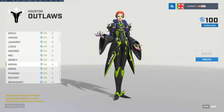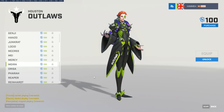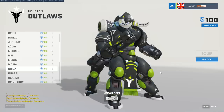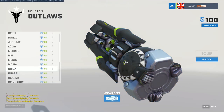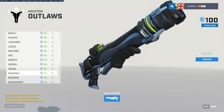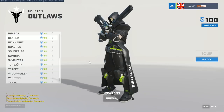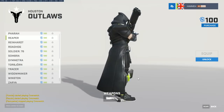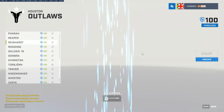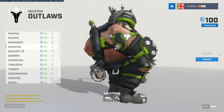CoolMatt has a more calculated D.Va positioning style. Also keep an eye on Spree — he can play a bunch of stuff but is known for Zarya. Have you ever played against a Zarya who seems to have their ult every 30 seconds? That's Spree. His bubble timing and charge maintenance is excellent — he just Zarya-hoovers through everything and always seems to be throwing out Gravitons quickly.